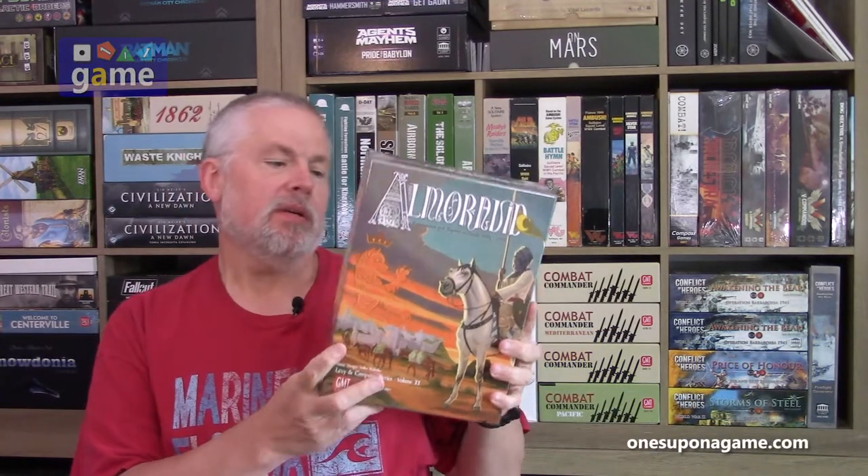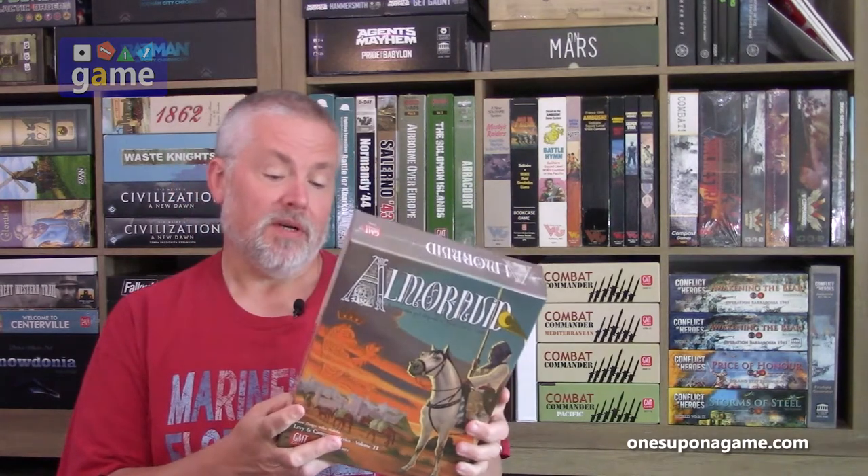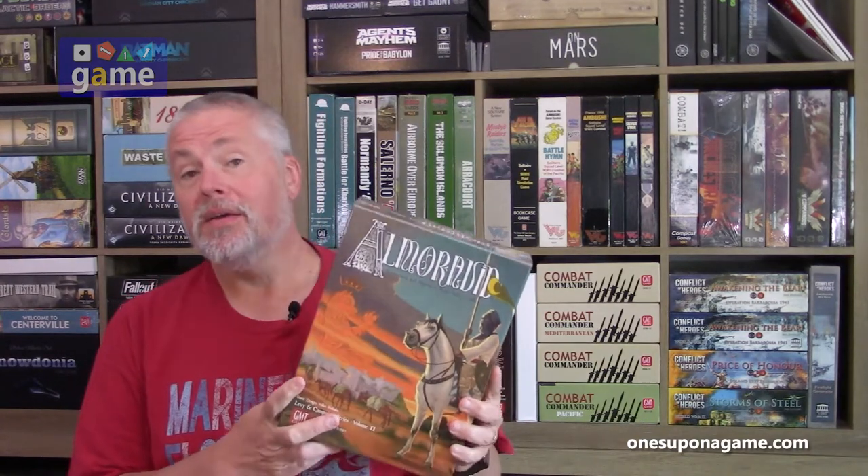Hi, welcome back to Once Upon a Game, I'm Kevin Kitchens. In this episode I'm going to be doing an unboxing of Almoravid by GMT Games, designed by Volko Runke and just released this year. It is a one to two player game, plays in about three to four hours. It's part of the Levy and Campaign series, the first of which was Nevsky. On GMT's rating it is an eight and a seven out of nine in terms of solvability.